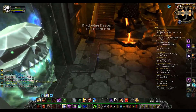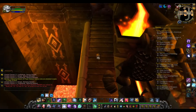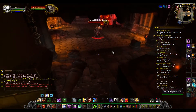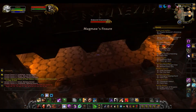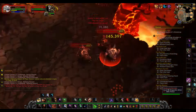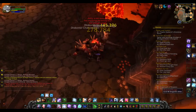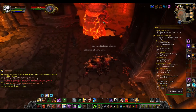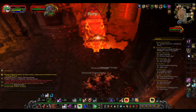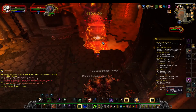This first boss is very easy. I don't think you can do anything wrong to kill yourself or fail, other than jumping off the edge of course. These trash mobs stun you if you don't kill them before the boss, but you can get away with killing them while you kill the boss. It's very easy. Just pull the boss, pop out your cooldowns, blow him up, and he dies very quickly.